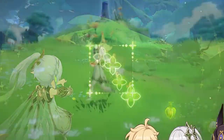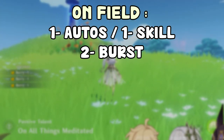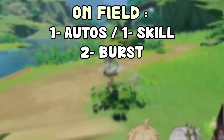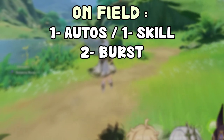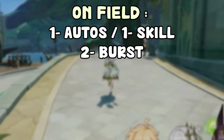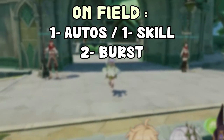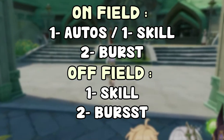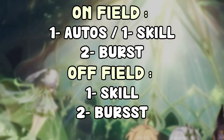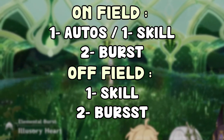For talent priorities, it depends how you play her. If you play her on-field, upgrade auto attacks and elemental skill at similar levels, then upgrade the burst. If you play her off-field, upgrade elemental skill first, then burst — you don't really need auto attacks. Keep the burst close behind since it helps too.